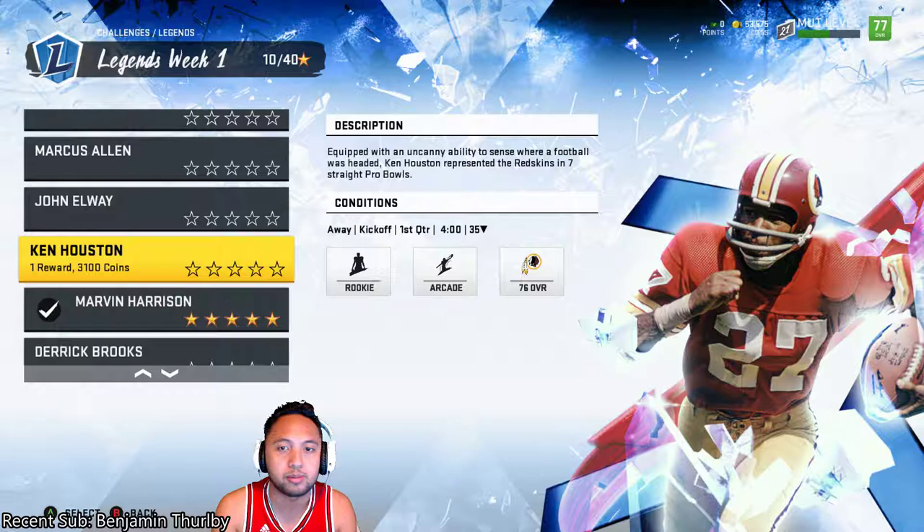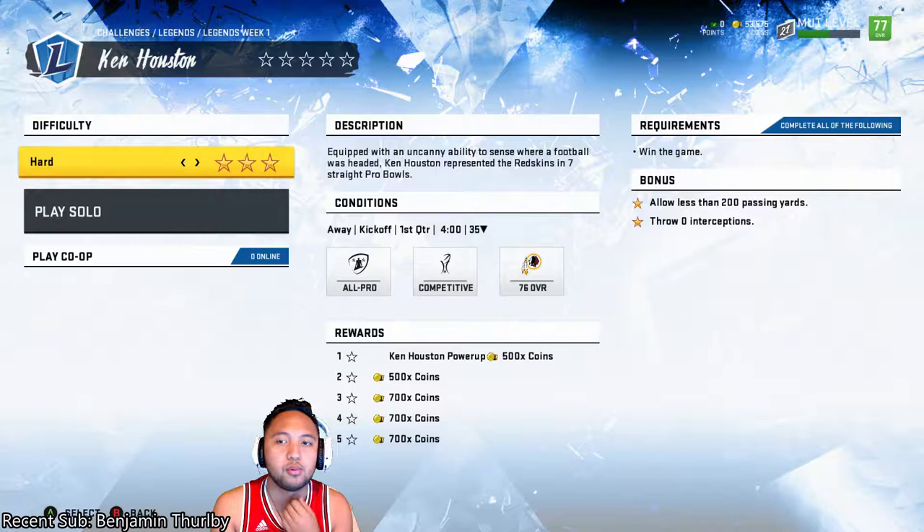Equipped with an uncanny ability to read where the football is headed, Ken Houston represented the Redskins in 7 straight Pro Bowls. So for Max Stars here: 1. We've got to win the game. 2. Allow less than 200 passing yards. 3. Throw 0 interceptions. We're going to go ahead and get started.